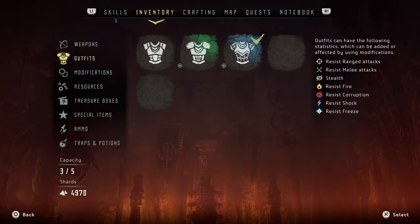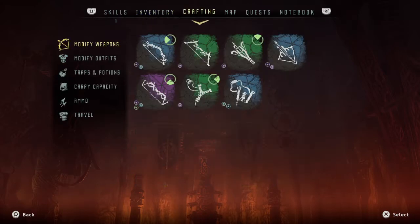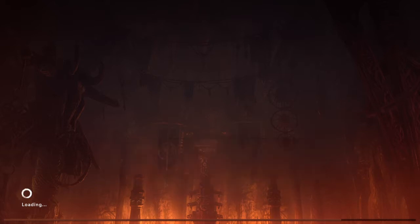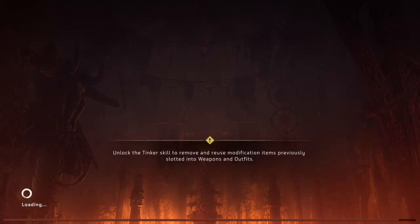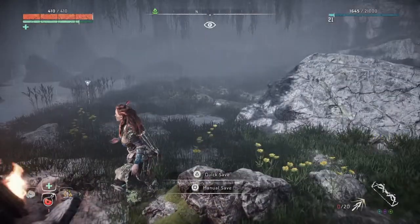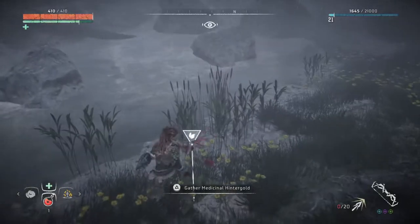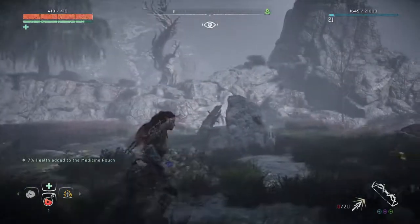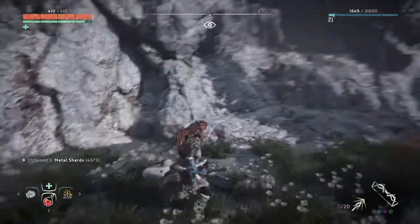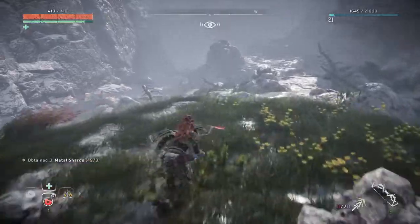I did get some purple mods - I don't know, I didn't do that great, but we're gonna do that one more time and I'll show you how that works. Let's go do that right now. It's actually pretty easy - there's four scrappers in there and it's not too hard to do. I actually finally figured out how to do it without using any arrows - just melee them all that way. I don't use any resources because I'm trying to grab resources and I still need some medicinal weeds. Alright, we're gonna go down to the scrapper site right now.